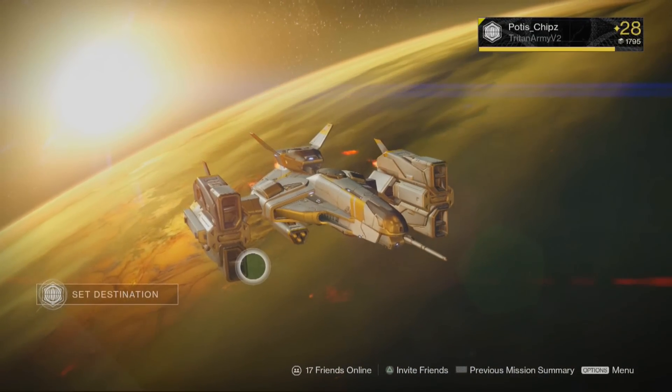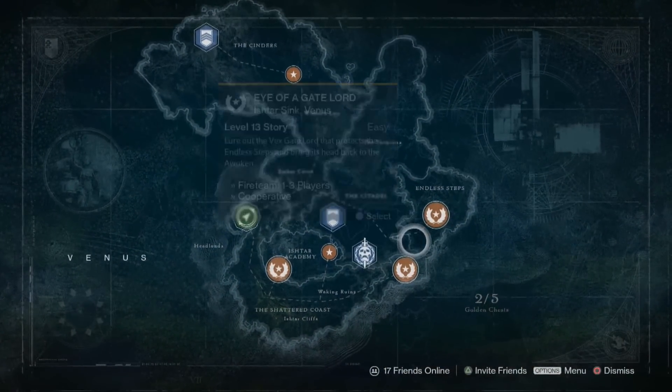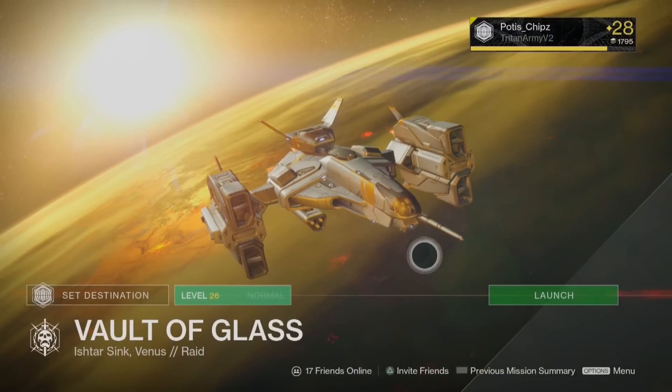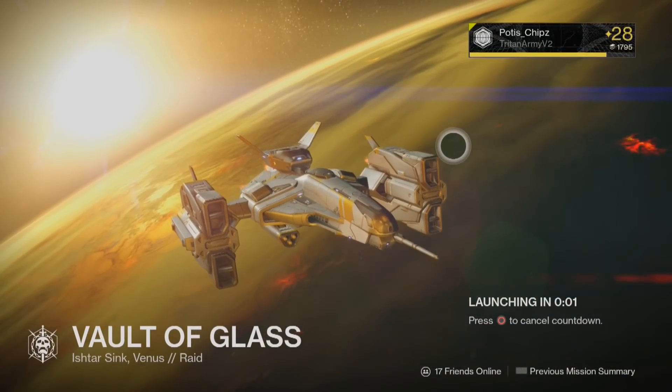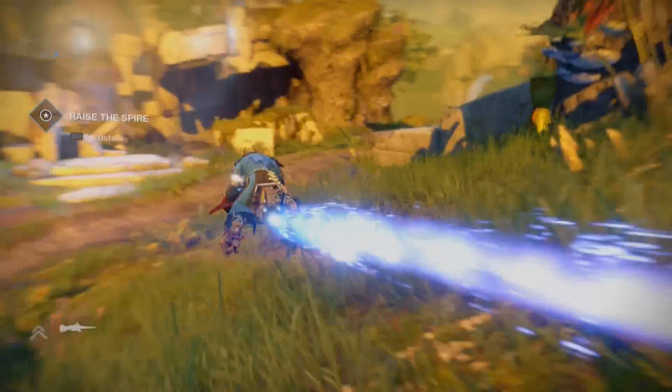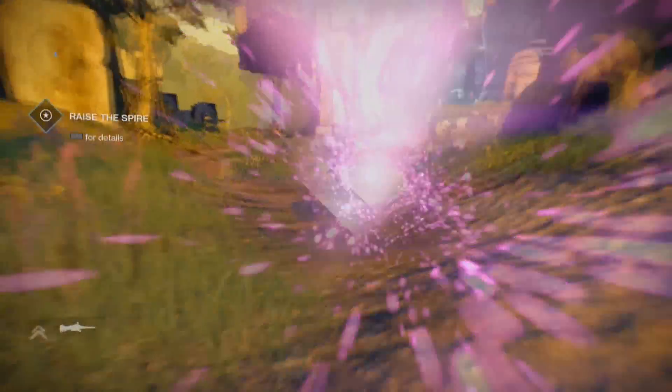Anyway, without further ado, let's begin this glitch. The first thing you want to do is make sure you have Vault of Glass unlocked, meaning you have to be level 25 or above. Once you've done that, go ahead and choose the difficulty you want — in my case I did Normal just for video purposes. Then once you spawn in, go to the location I'm showing you in the video right here.